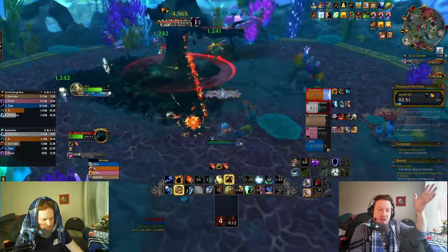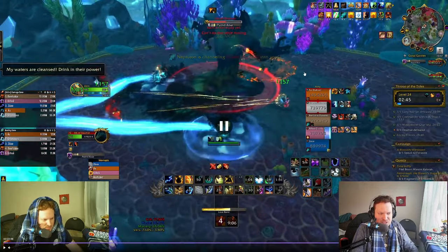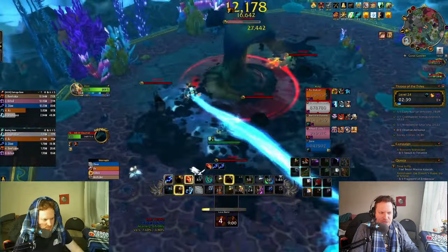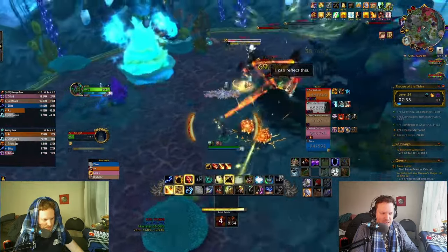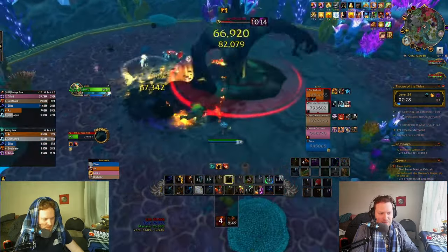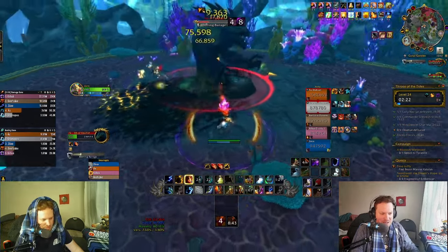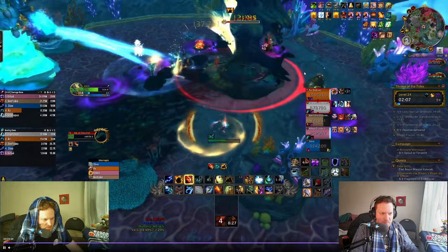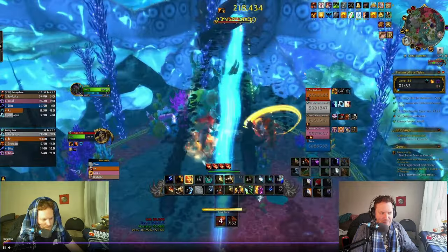Then you're back to Lava Burst into Earthshock, Lava Burst into Earthshock, going back and forth as much as you can. This is a good moment for Spirit Walker's Grace to move while casting, since I need to get away from Sludge on the ground. I got an Ascendance proc — trying to spread as many Flameshocks as I can. The adds die immediately because Fury Warrior and Ret Paladin have really, really good Burst AoE — you need those tools in a key. Then we get to the final phase.